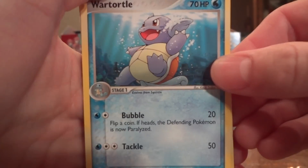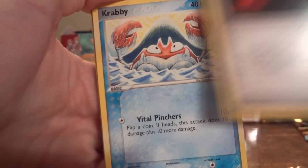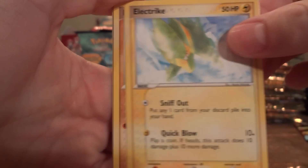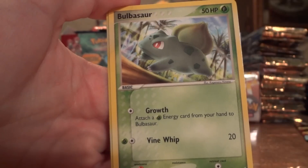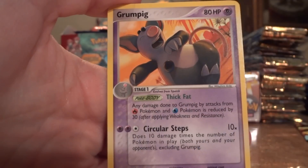Wartortle, Double Full Heal, Energy Search, Krabby, Electric, Diglett, a Bulbasaur, Pokeball Reverse, and a Grumpig.